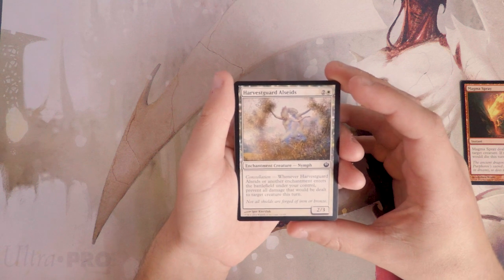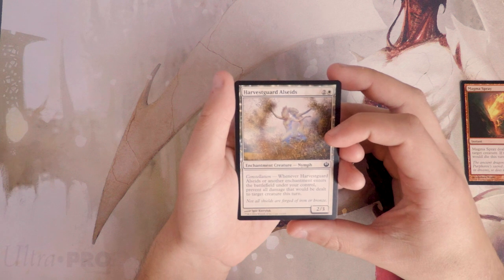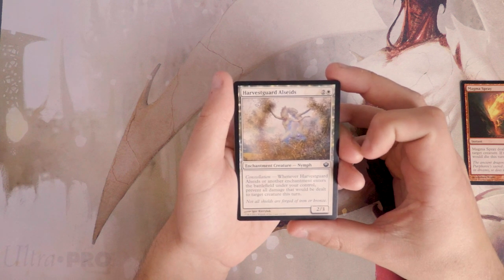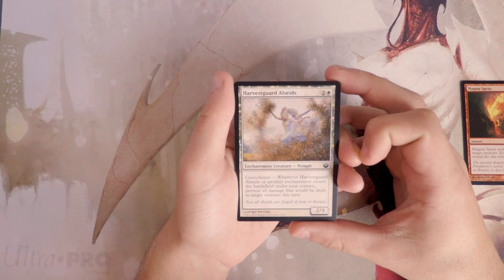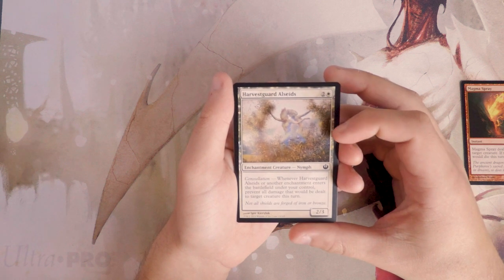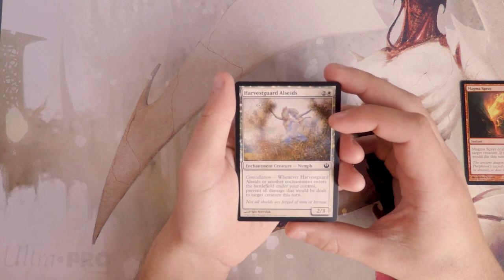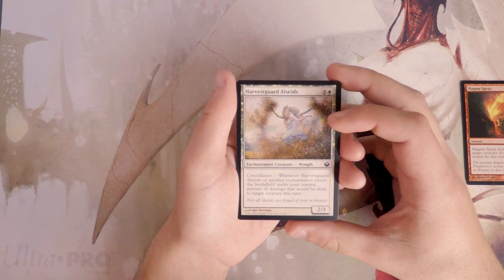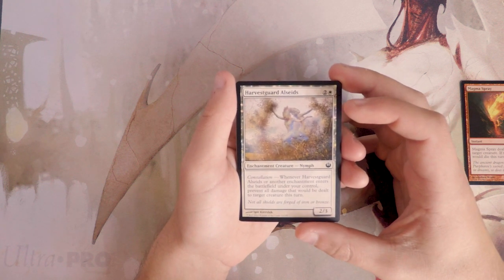Harvest Guard is a two/three for three with constellation — whenever it or another enchantment enters the battlefield under your control, prevent all damage that would be dealt to target creature this turn. This is very similar to Oak Heart Dryads, but I like the Dryads way more. This is very much a stall card, a protection-type thing. I don't think this one is very good.